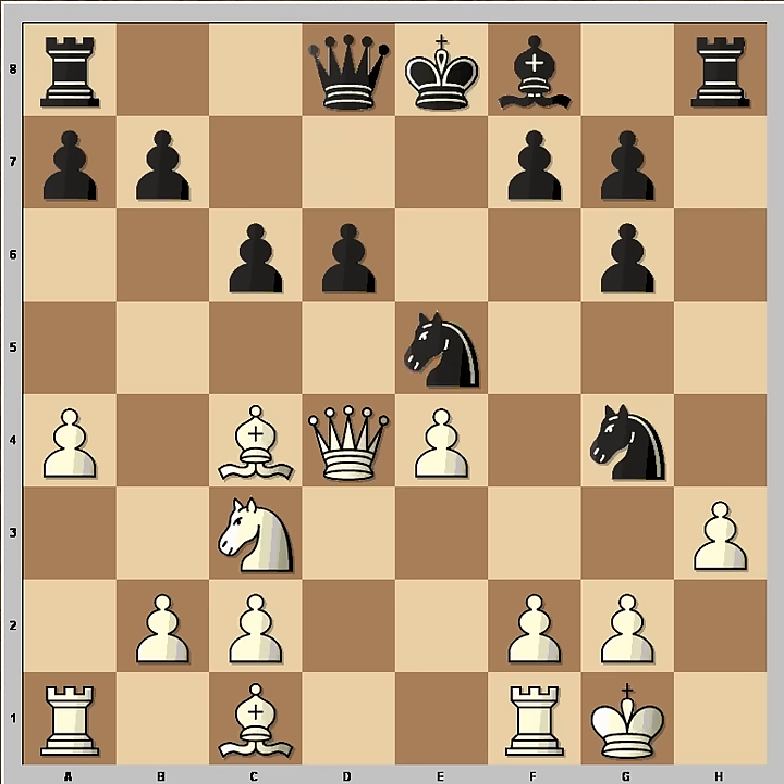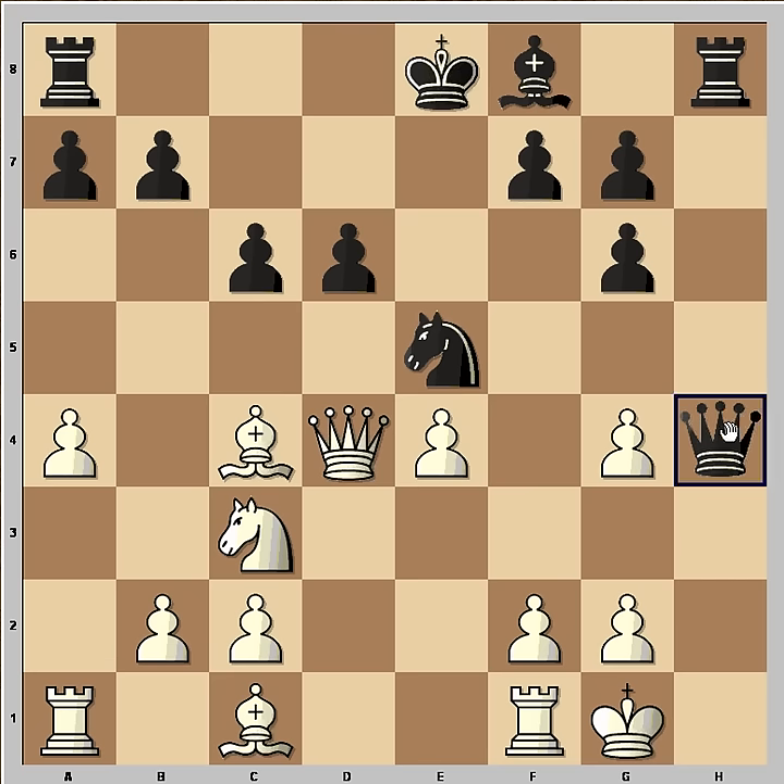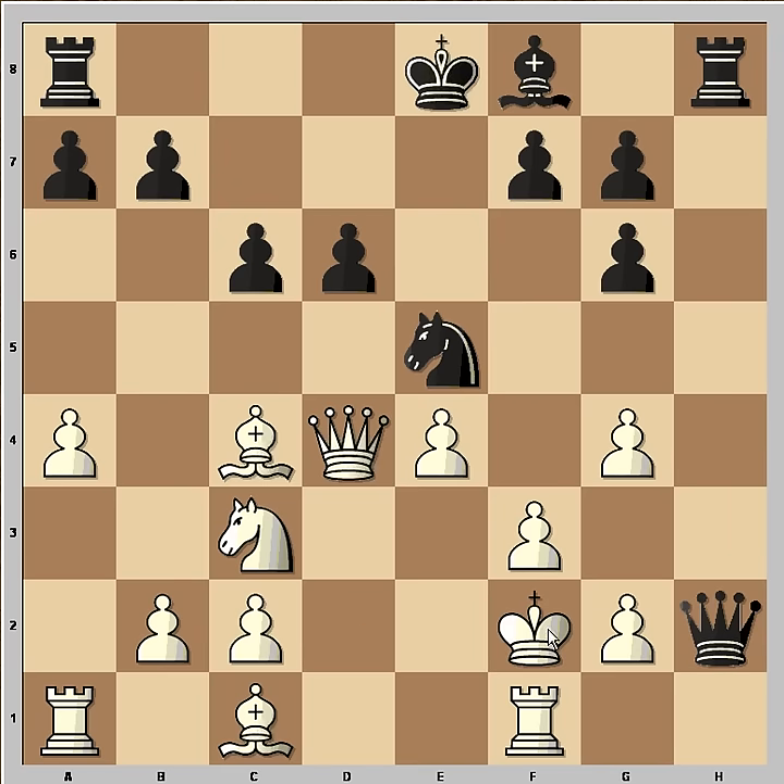Now white must have spent some time thinking about whether he can safely capture this knight or not. I'll show you what white calculated: his calculation was like this — I'll take the knight, and after queen comes to h4, I will play f3, and after Qh2, king goes to f2, and I am winning. So this is what white saw in this game.